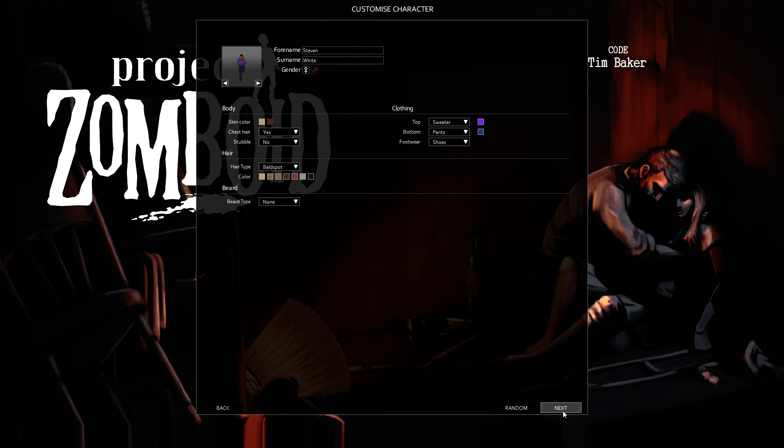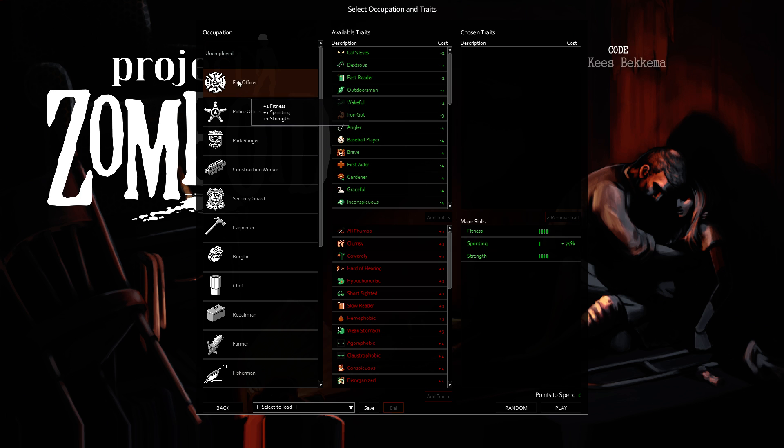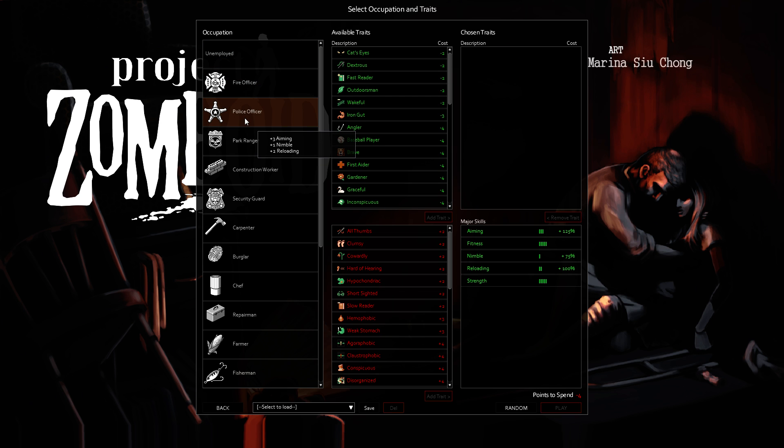Alright, Stephen White is going to be our guy to make a character with. Let's go over the Occupations first. Unemployed gives you 8 spare points to spend on anything else. This may sound really great at first, but really what skills give you are those skill modifiers. You need to try to get as many of these skill modifiers as you can. And the professions, some of them, give you quite a few.